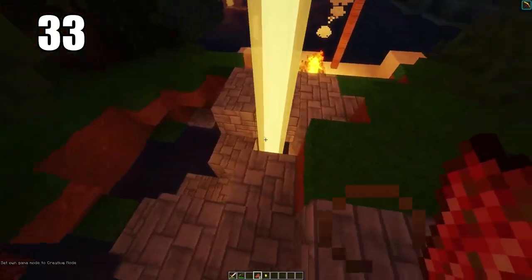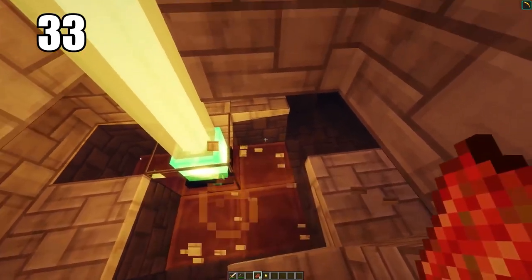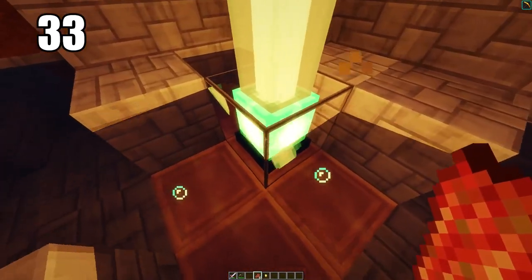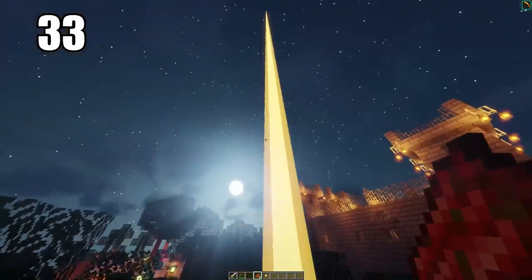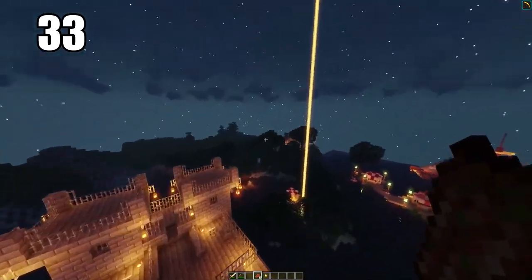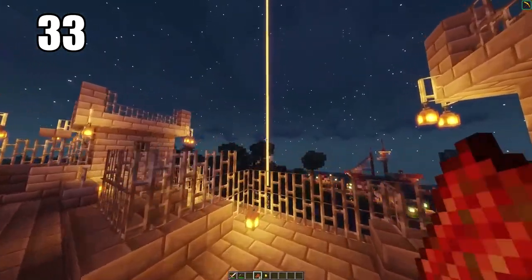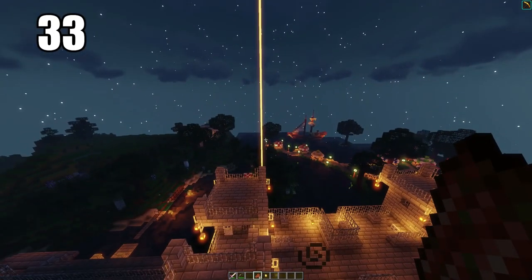Number 33 is making a beacon to signal your house. This requires some decent materials including diamonds, so it's not something you can build right away. But when you have the resources, a beacon is unbelievably good — it shines a bright beam into the sky marking exactly where you need to be. The beacon is so important for not getting lost if you're struggling with that.